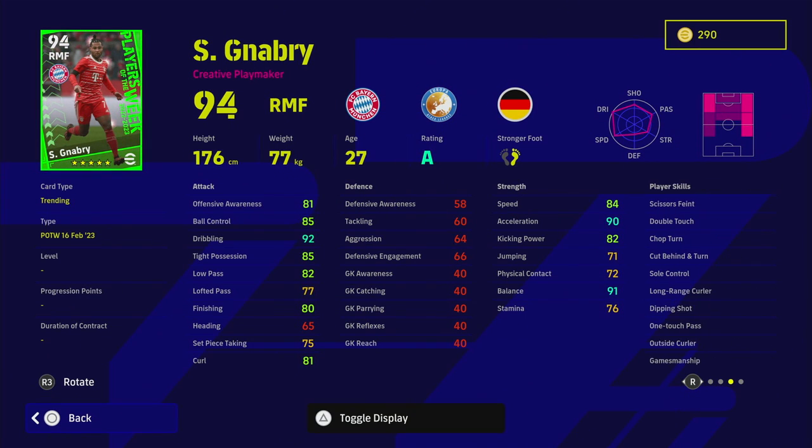Gnabry, as a creative playmaker on the right side — I haven't really used him on the right wing. He doesn't have the engine; 76 stamina isn't enough for the way I like to play with track back. But he does have nice stats and nice player skills: double touch, chop turn, sole control, dip and shot, one-touch pass — some very nice moves. Dribbling 92 is huge. Finishing and curl are good if you're cutting in from the left flank. But I don't like that he doesn't have early crosser or pinpoint crossing if you're playing him as right mid — that's a bit of a waste of his card.